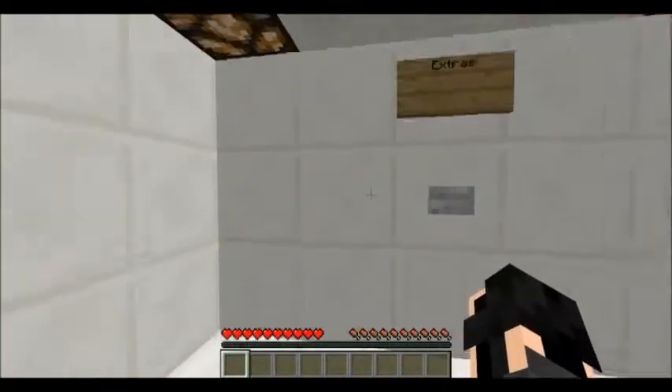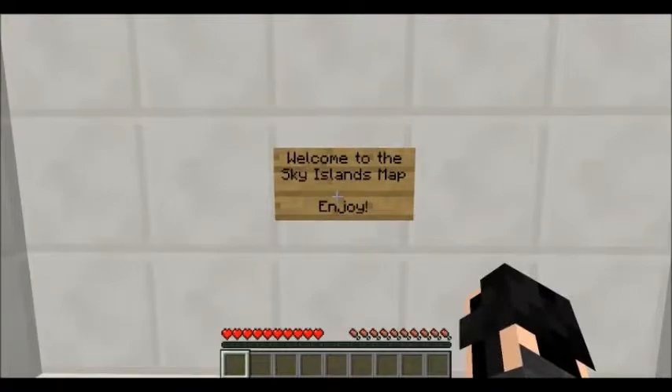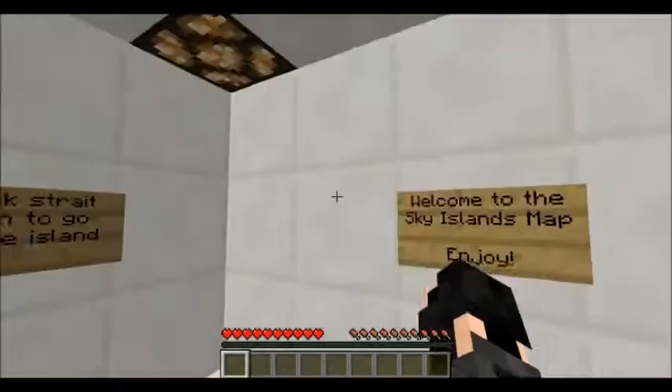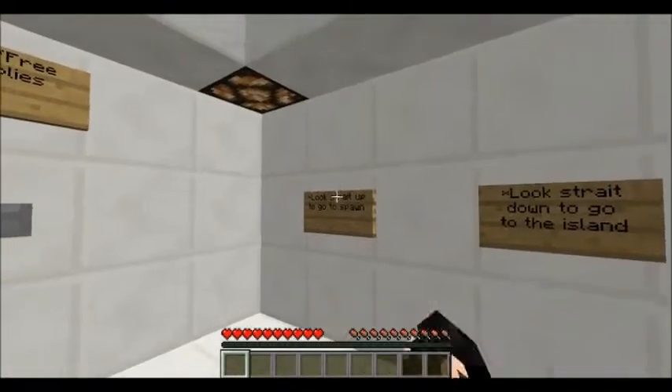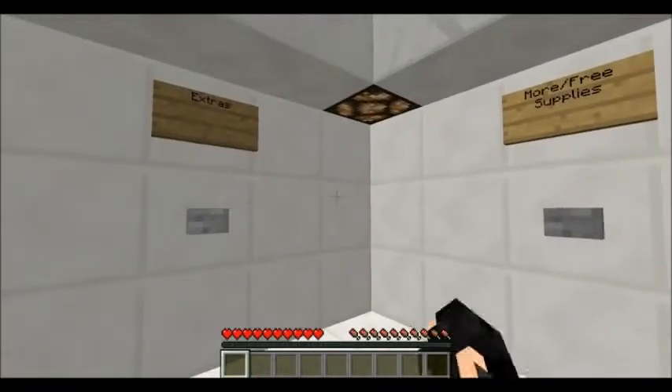Hello guys, welcome back! Today I've got a cool map to show you — it is a Sky Islands map. It's kind of like Sky Block but it's islands instead of blocks. You look straight up to go to spawn and look straight down to go to the island.